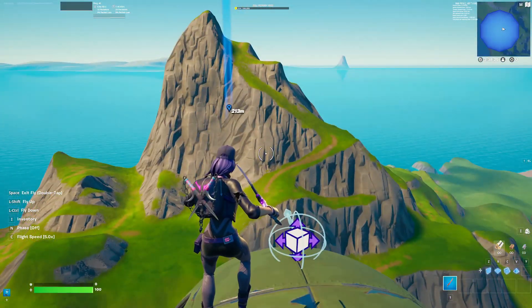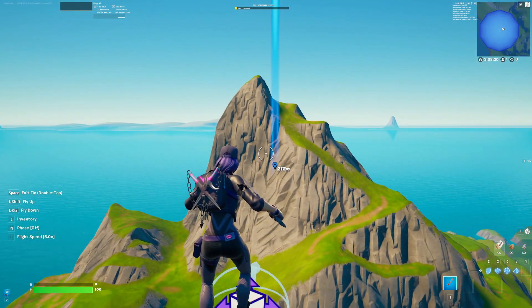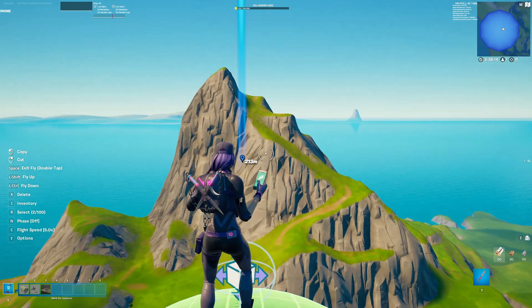Once you've placed your prop movers, you have to figure out where your front prop is going to hit. Mine is going to hit right over there. You have to make sure that your front prop is exactly your distance away from your marker.